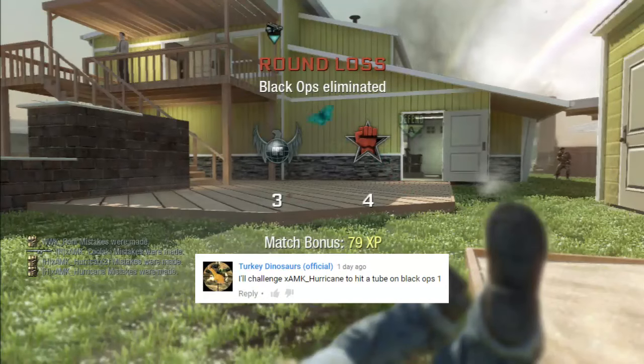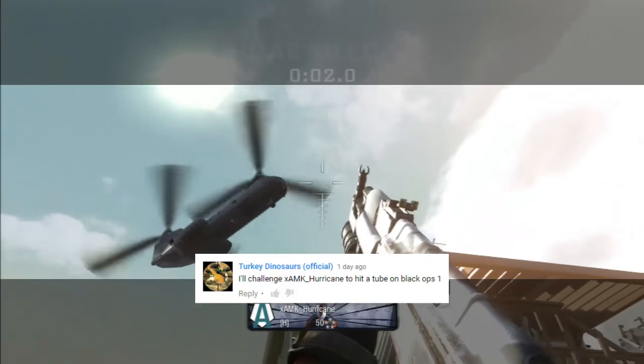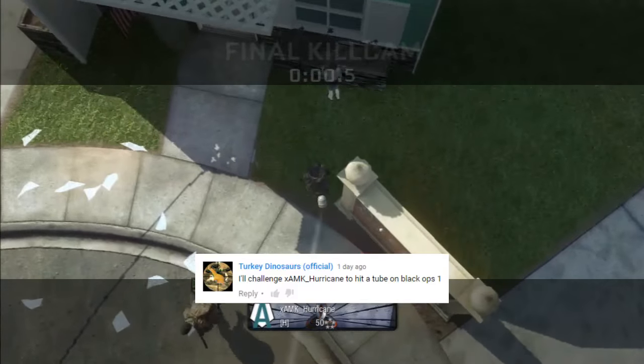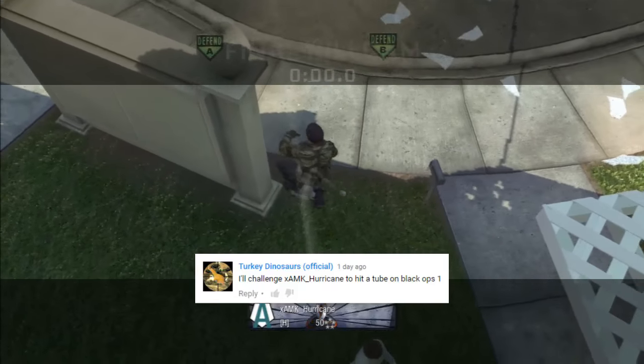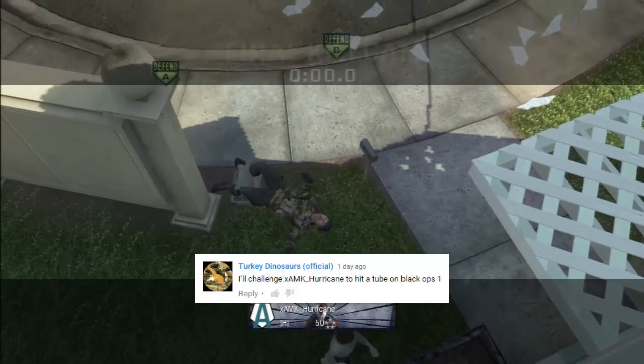Next, Turku Dinosaurs wants to see Hurricane hit a tube on Black Ops 1. Hurricane's stepping outside his comfort zone here with a tube on Black Ops 1, banking off the Care Pack there and then banking off the house here and then hitting the guy for a very nice Black Ops 1 Care Package tube on Newtown.